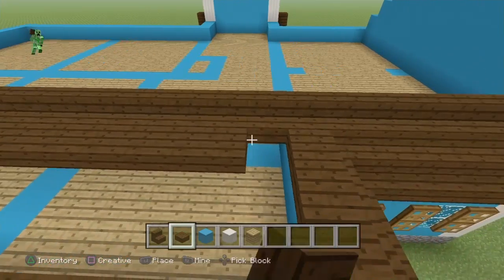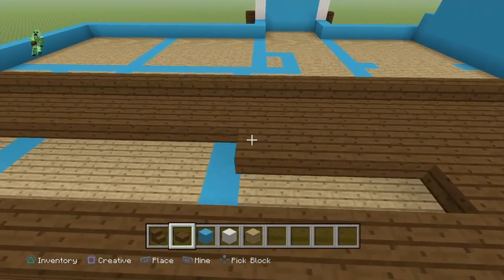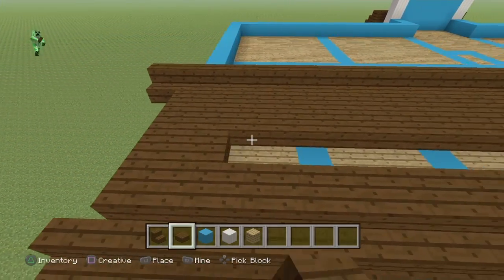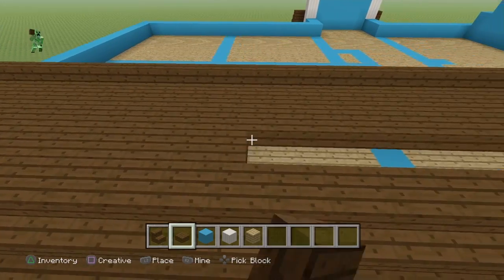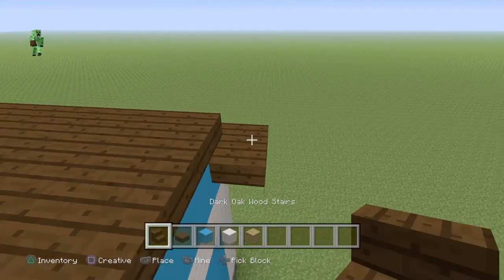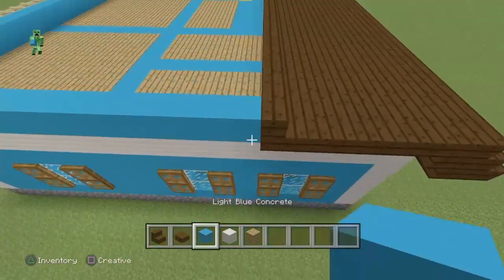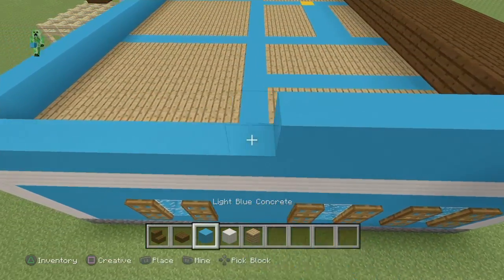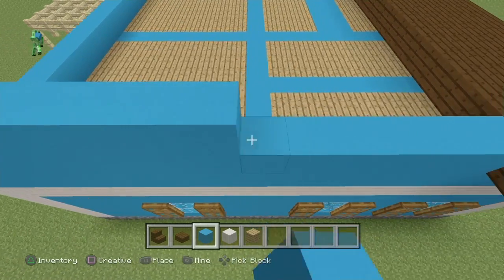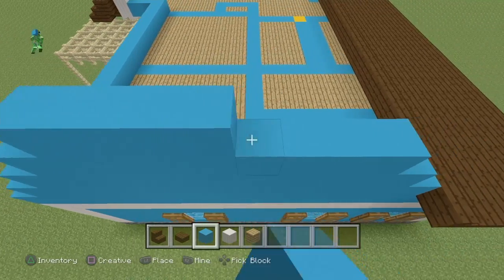Just quickly fill all of this in so you guys can get the visuals — it makes it much easier. Once you get to the edge, flip one stair upside down, place a slab on top, and connect it. Then starting there, build the pyramid once again.